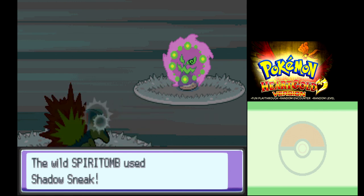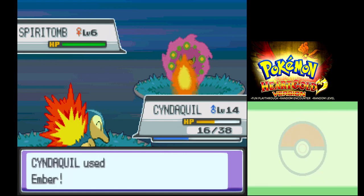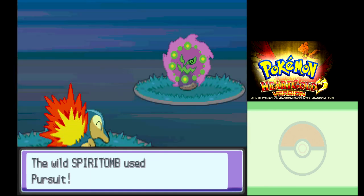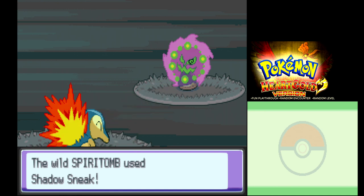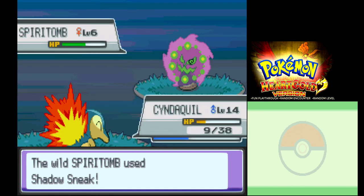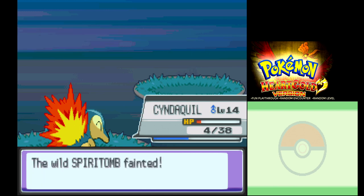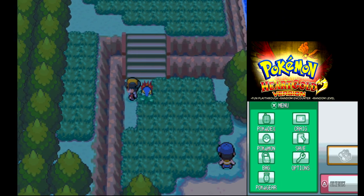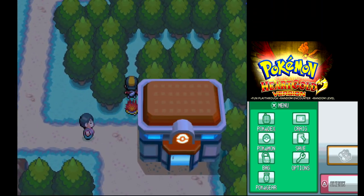I forgot — Spiritomb has no weakness. Of course it resists Normal because it's Ghost, but it has no weakness. I'll use Ember on it. I'll use Ember again. Shadow Sneak — okay. But knowing my luck I'll probably just kill it. And it's dead. We have yet to add a Legendary to the party.